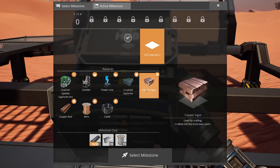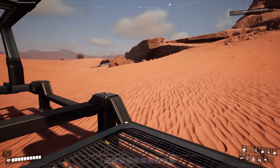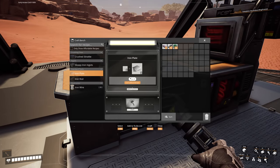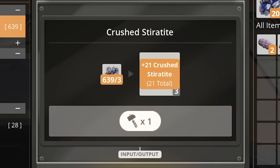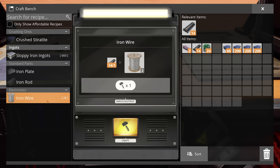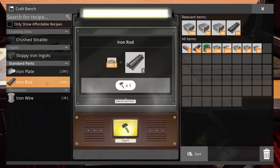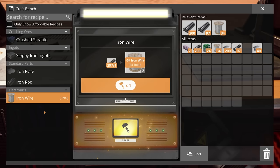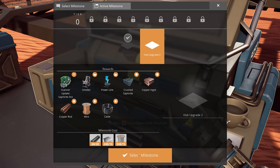Upgrade 2 unlocks a smelter, power line, crushed sterotite, copper ingots, copper rods, wire, and cable. I need plates - to get plates I need more sterotite, so let's make some more crushed sterotite, then iron rods, iron wire, and iron plates. Now that we've got that, we should be able to upgrade. Let's select that milestone and send off what we need to unlock the next stuff. Now we've got the smelter, but we're going to need power and the only thing we've got right now is biomass.